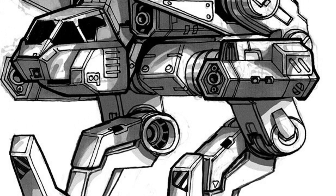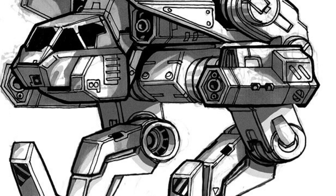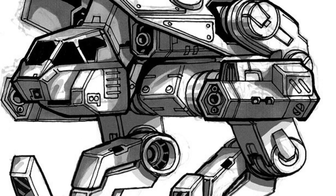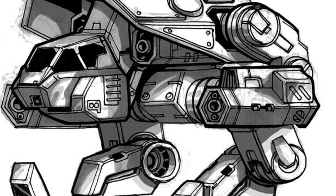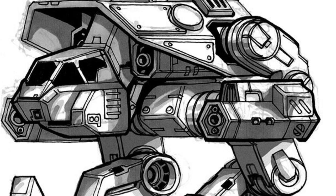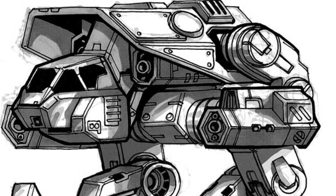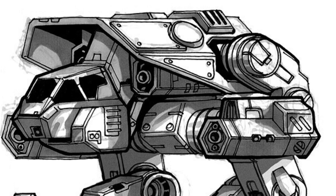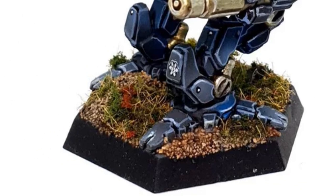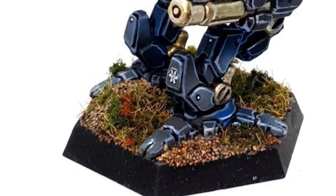Configuration S is an anti-infantry specialist. Each of the arms has three machine guns, while each side torso carries five more machine guns, fed by one ton of ammo in each arm. For heavier targets, each arm carries a pair of medium pulse lasers. An ECM suite and active probe suppresses radio reports and sensor data from opposing forces, while also granting situational awareness.